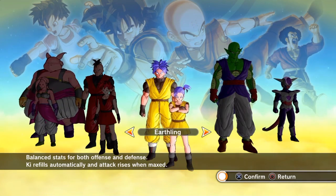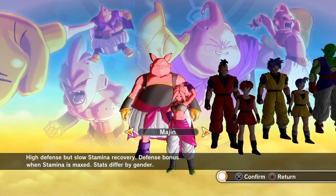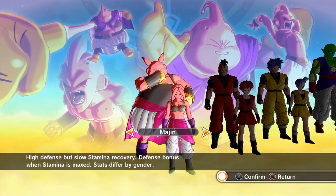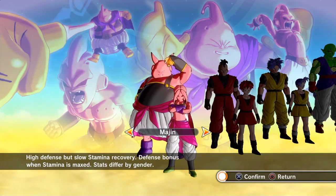Now for the Majin Buu race — the Majins have higher defense and lower stamina recovery speed, but they have bonus defense at maximum stamina. Males have more health but slower movement speed, probably because they're so big. Females have less health but faster movement speed.